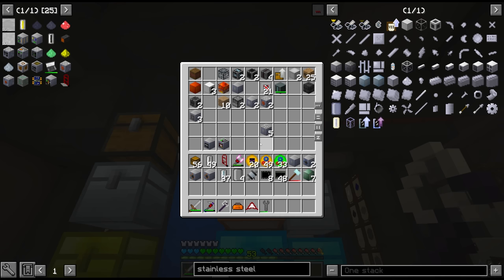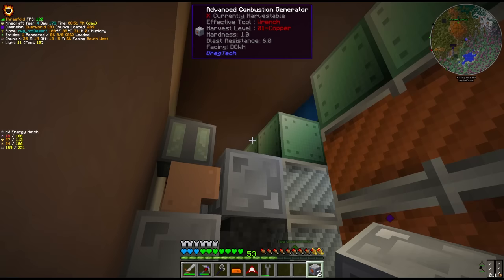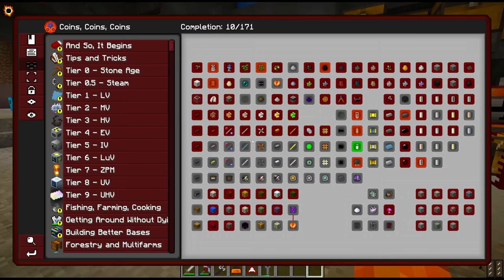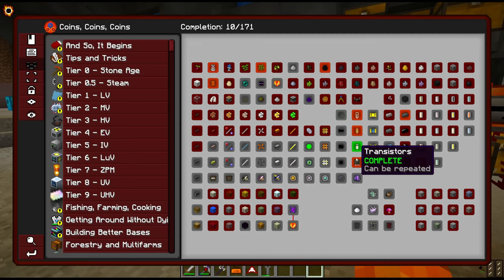We should have the energy hatches somewhere - we do. While I was crafting the blast furnaces, I also made some extra input hatches, input buses, and output buses. These things are universal between every single GregTech multiblock, so they won't go to waste. We're also going to need some more generators, which means more circuits - and that's not something we really have spare right now. So I need to keep buying these transistors and diodes for the circuits for next episode.